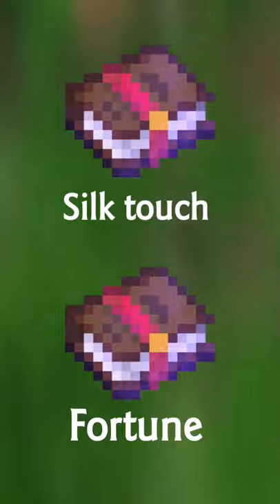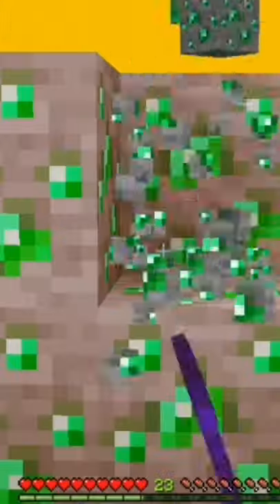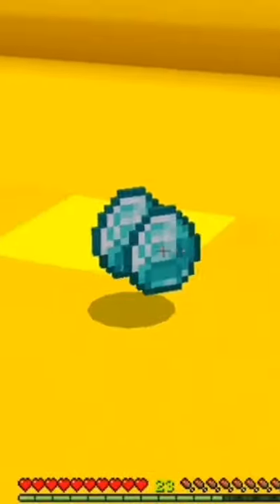Silk Touch or Fortune. I will recommend you to use Silk Touch — it mines an ore without turning it into an item. But for diamond mining, use Fortune; it will give you more diamonds.